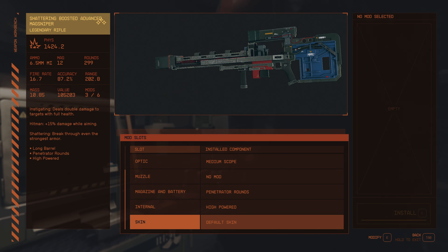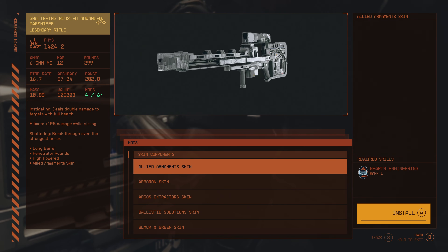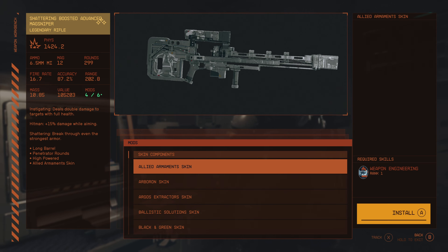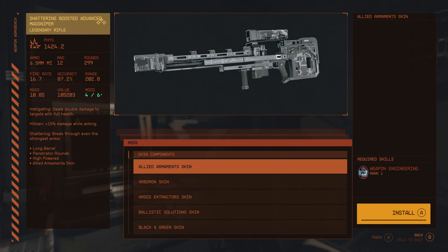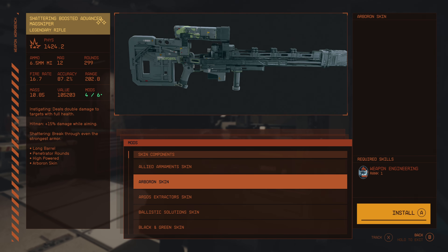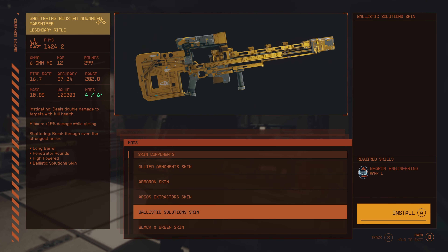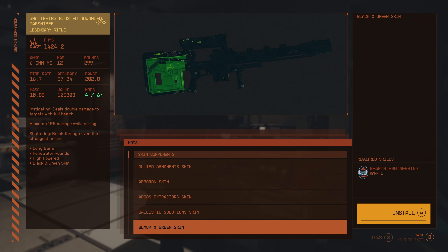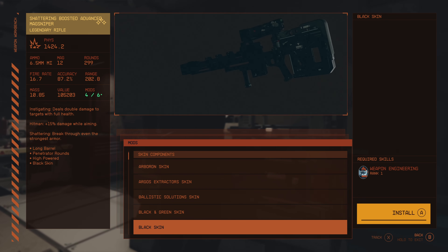Simeon has kindly donated his MagSniper. As we see here, you need Weapon Engineering Rank 1. I'm going to just go through them, and then obviously we'll stop to check some cool ones. We've got the Allied Armaments one, which looks really cool — kind of a silver black. The Arboran skin is like a blue and green, very cool. Argos Extractor — really cool, I like the red and black. Ballistic Solution — oh, that is very nice. Black green — we got a completely black skin with like a metallic sheen on it.